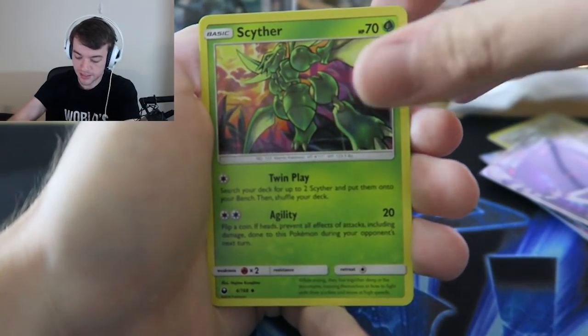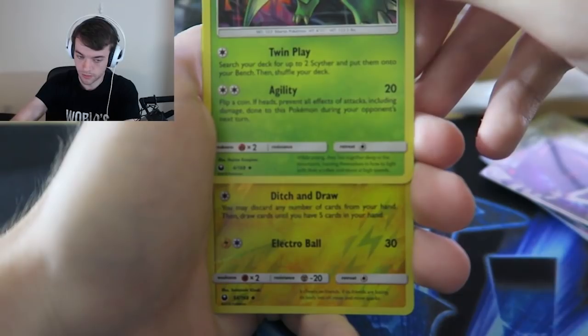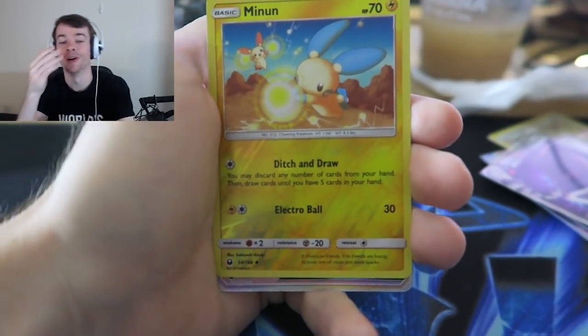That was the only steel type I could think of. Slakoth - I think there's two Slakoths. Apricorn Maker, nice. Donphan, Scyther. Reverse is ditch and draw - electric. Minun. We got something - I think. Oh my god, it's a hyper rare!